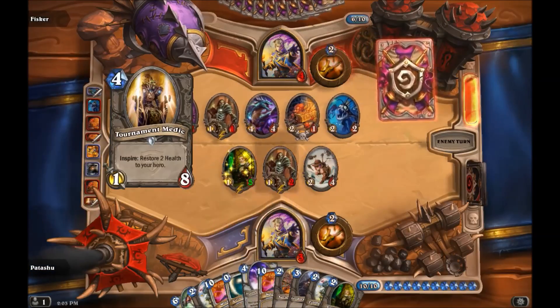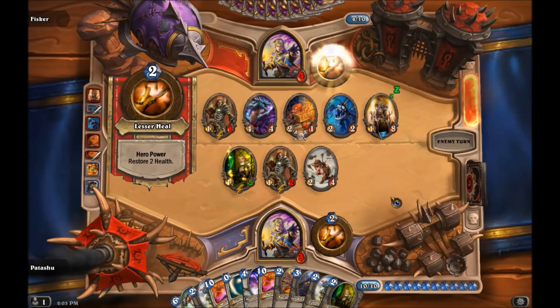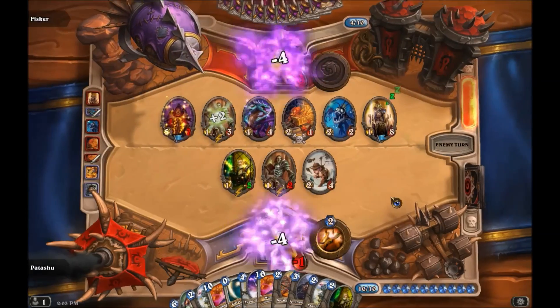Now let's demonstrate that death processing is suspended inside of a phase. We can have a Spawn of Shadows trigger and mortally wound our hero, but then a Tournament Medic triggers and returns us to positive health. This could mean the difference between a draw and a win.